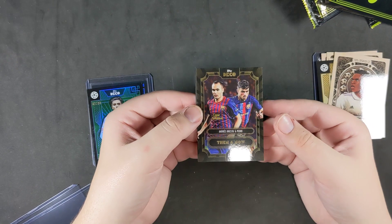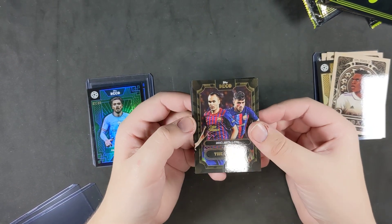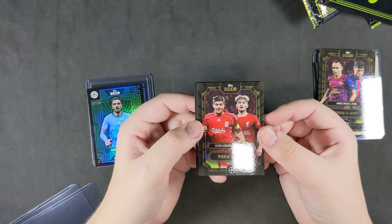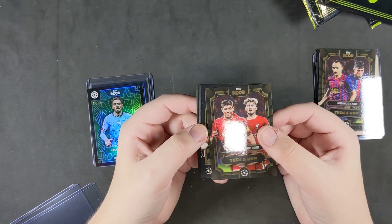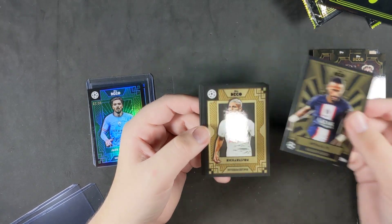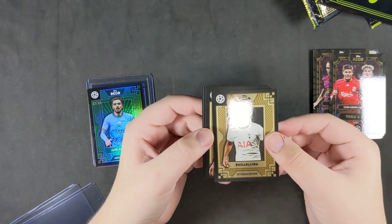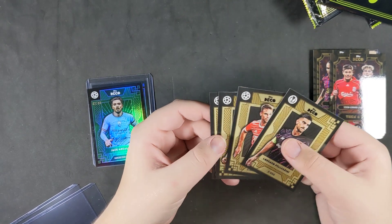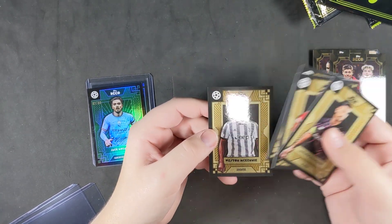Oh, now this is a beautiful looking one — the then-and-now of Iniesta and Pedri. That's a good one. Then and now of Gerrard and Elliott. Namor golden great, Charleston base, Pellegrini base, Kimmich, Minson and McKinney.